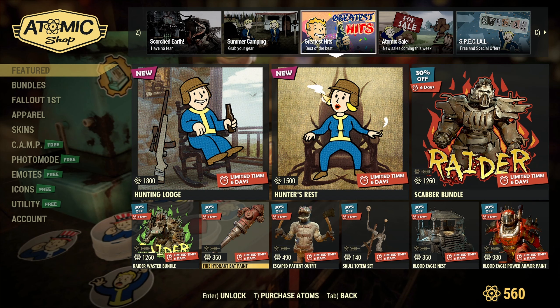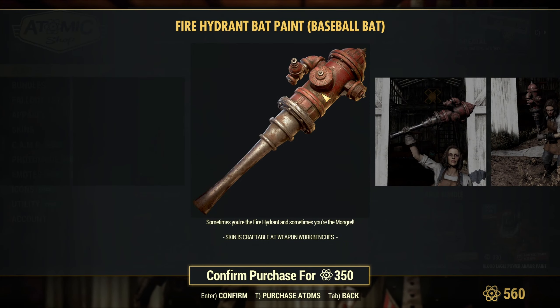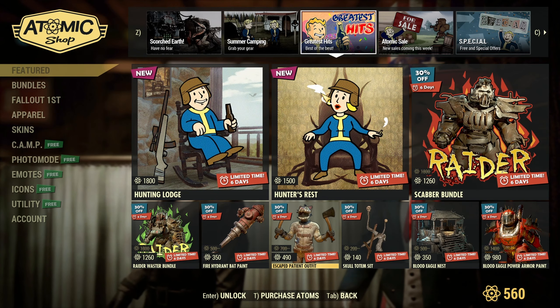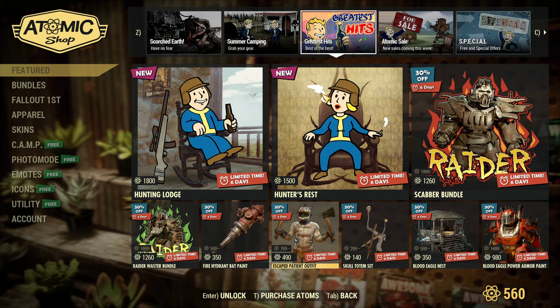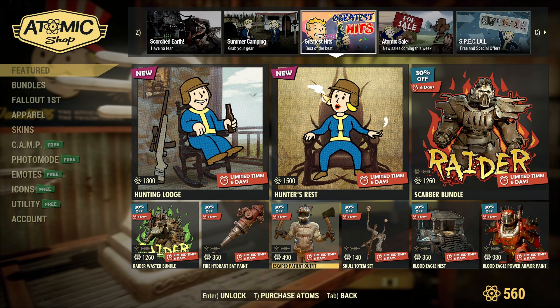Make sure you read very carefully. For 350 atoms you can get the Fire Hydrant Bat Paint for the baseball bat — heck yeah, let's go! I need to check the limited time offers to see if that is rare. I have to work late today and won't be home until about 7:30, so we can try to work on that a little bit during my afternoon break.